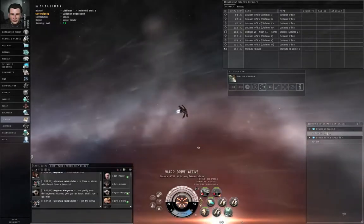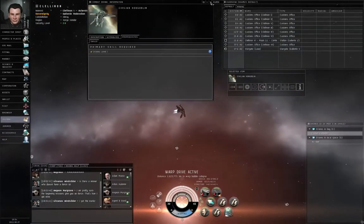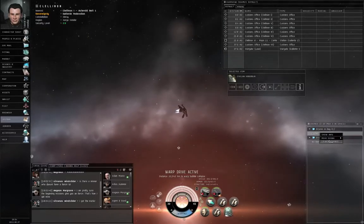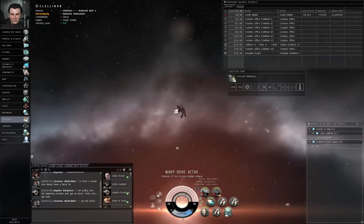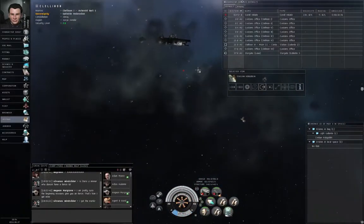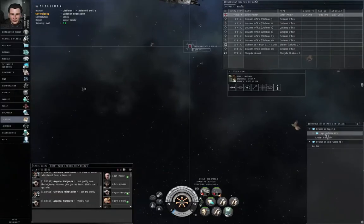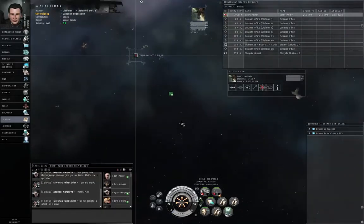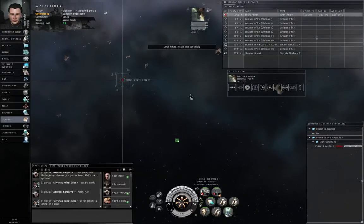If you right-click on your civilian hobgoblin and show info, it only has the prerequisite of Drones level 1, which you should have trained up. You can also organize drones into groups — for example, a Gallente group. There's the target. Control+left-click to lock it. You can either right-click the drone or right-click the group you just created and select Launch Drones. This is the only way to launch drones. Now I'm going to hit my shortcut key for All Drones Engage.